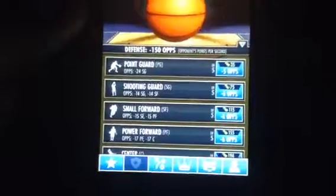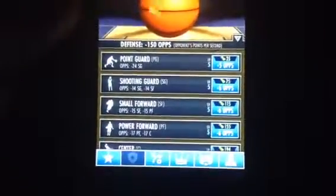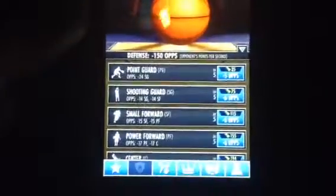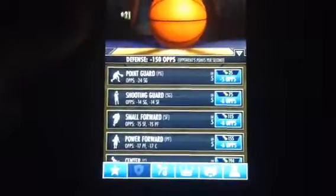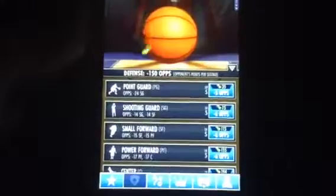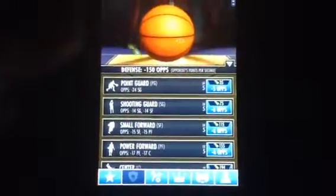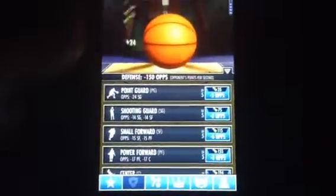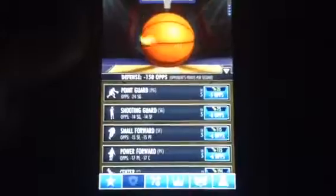If you go into the little shield icon, you get defense. What this does — if you buy these — is they will take away points from the opponent, whoever you're in the match with. Right now mine is at minus 150, but if your opponent stacks these a lot, they could take away pretty much all of your points. So you could be mashing the button as much as you want, but you won't be getting any points because their defense is just overpowering.